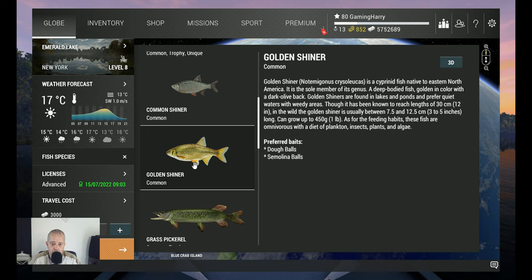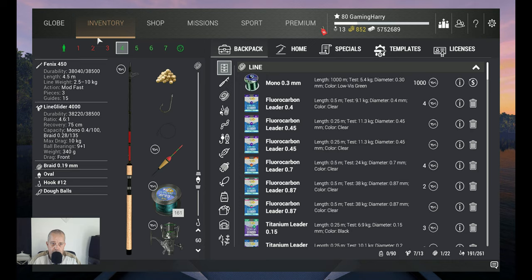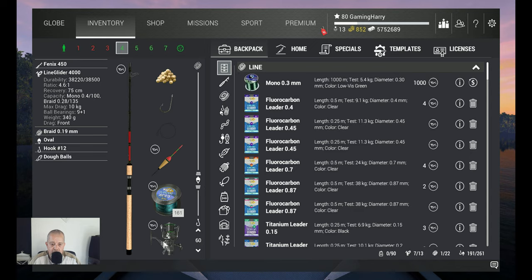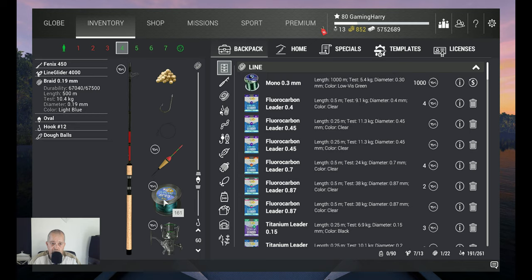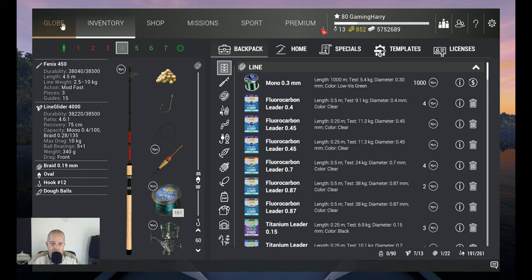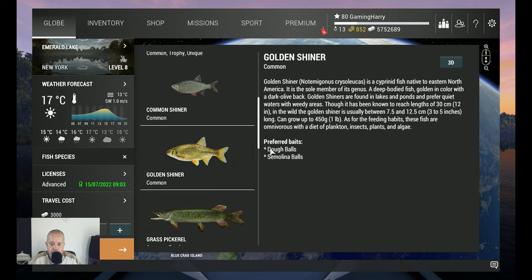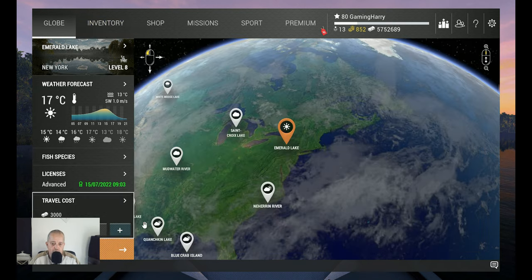I'm using quite a heavy setup because that's the one I own — you can use lighter material of course. I use the Phoenix 450, that's 10 kilograms, with the Line Glider for 1010 kilograms, braids at 10.4 kilograms, an oval bobber, hook 12, and of course dough balls because they like dough balls. You will see dough balls and Molina balls — I catch them all on dough balls, so it works.